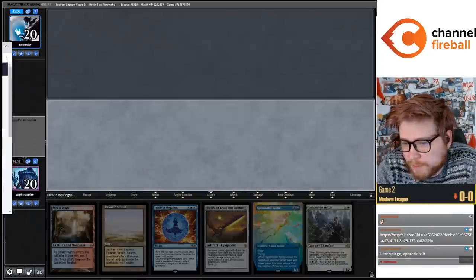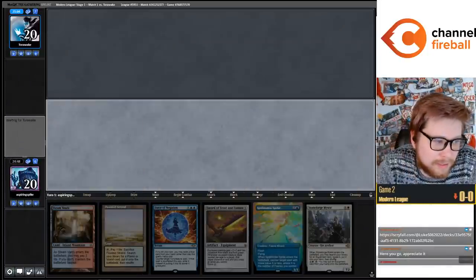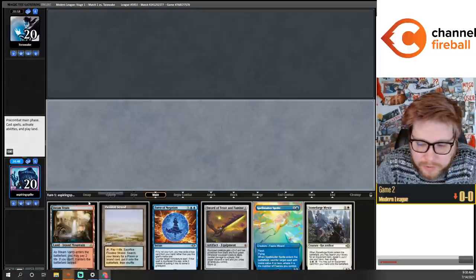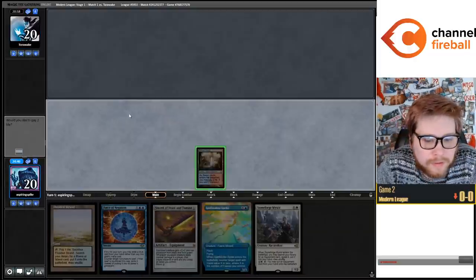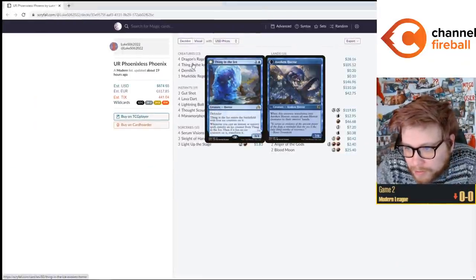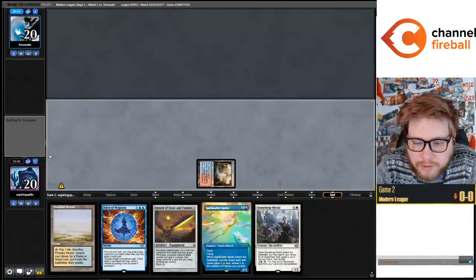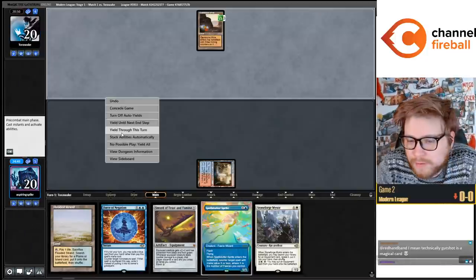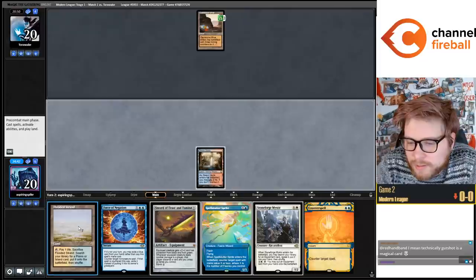One thing I found playing these Blue-Red decks is that Phoenix is definitely a card you do want - Phoenix is really good in these strategies. I'm not super high on Thing in the Ice at the moment. I think the card is pretty slow and not necessarily well positioned in the metagame, and just not that into it.